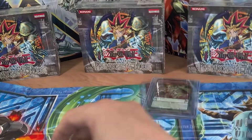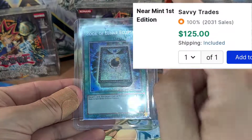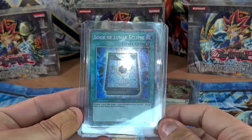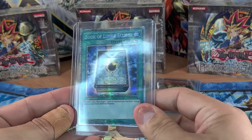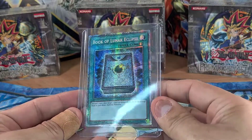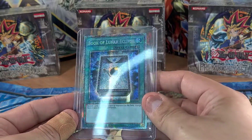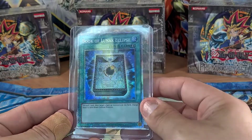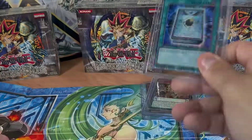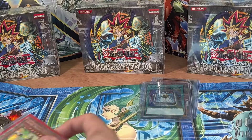Next one — I also pulled this from a booster box, the last booster box from Lightning Overdrive. I did a video where I actually opened both last booster boxes from the cases and got both starlights — one of my favorite videos on my whole channel. Anyway, Book of Lunar Eclipse — beautiful card. Even in secret rare this card is amazing, and in starlight rare even more so. I think it's around 120 to 130.